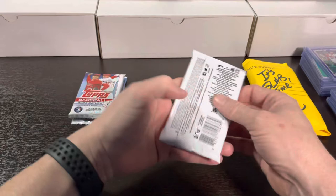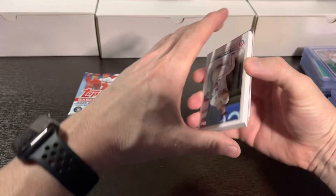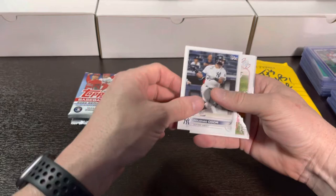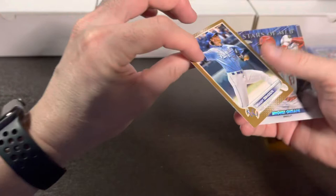Next pack. I would say these are some good packs — Solak, Will Smith, Alcides Escobar, Trevor Rogers, Kirloff Future Stars, Cincinnati Reds Team Card, League Leaders, League Leaders, Rugneth Odor, Josiah Gray, Jake Arrieta, and here is a numbered out of 2022 Brady Singer. Nice.